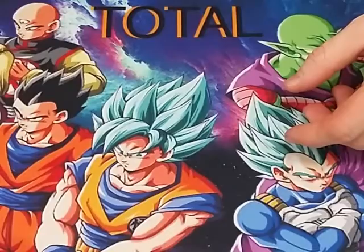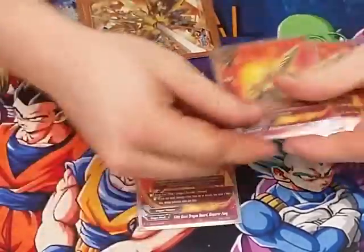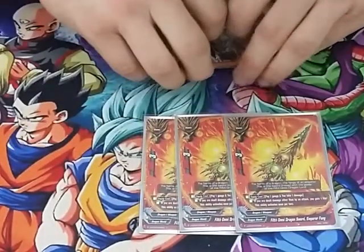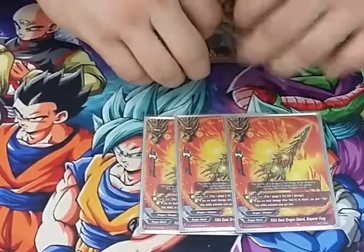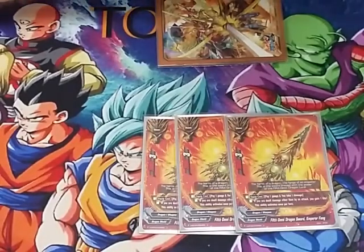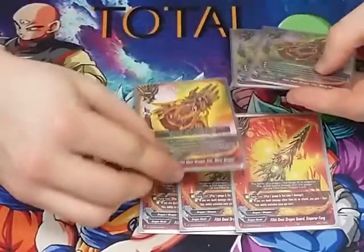Moving on to items. We play three copies of the old item, the Fifth Omni Dragon Sword Emperor Fang. It's a 3-3. Equip cost: pay one gauge and take a damage. If you're dealt damage other than by an attack, you gain a life. You can only activate it once per turn.